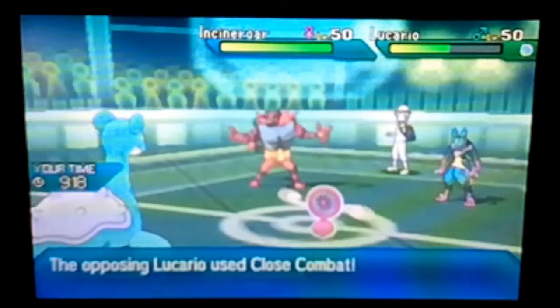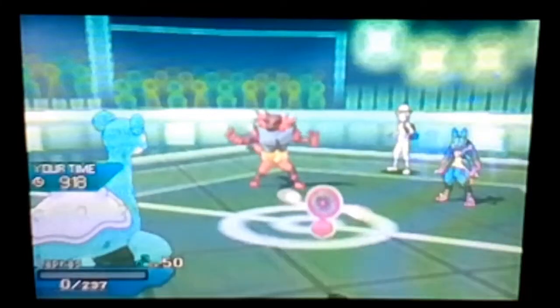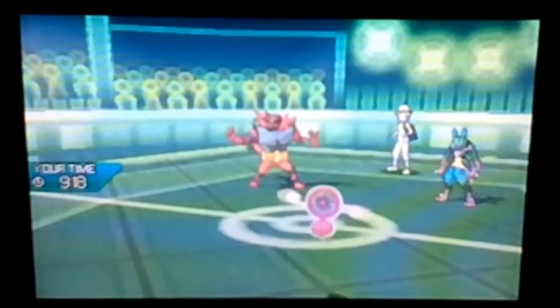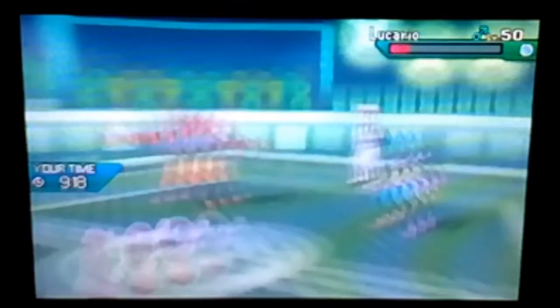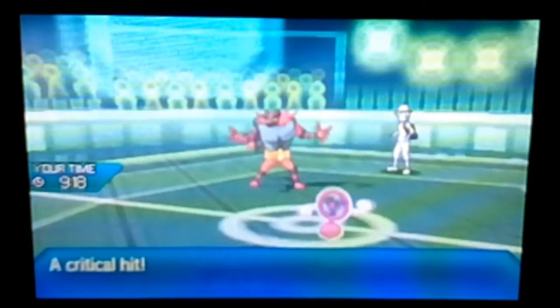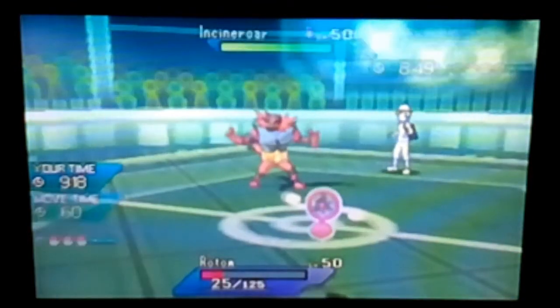Lucario is gonna Mega Evolve — not that it matters too much if we can hit the good Thunderbolt. I don't know if I'm faster than Mega Lucario. Lucario is gonna Close Combat the Lapras — we're not tanking that. He loses Defense and Special Defense. Rotom — it's gonna hit over anyway, so that kills it. Now we know what his last two mons are. Preserve Rayquaza.